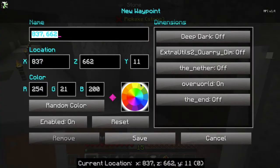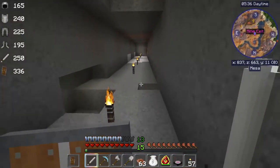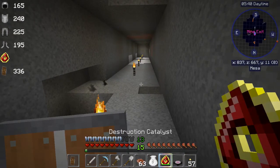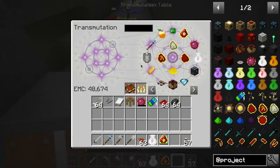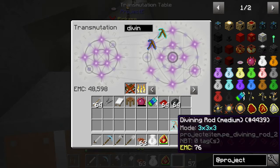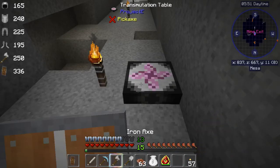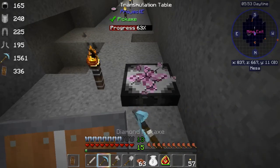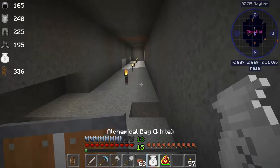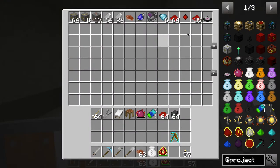We definitely want to make a mark of where we are, because we'll create little mousetraps for ourselves. Now another item I need to see if it will pull it — we need to get our divining rod back out. The second level is fine for here. I don't think it gets pulled into the system; I don't think any of the Project E tools do. So we don't need to add it to the filter.